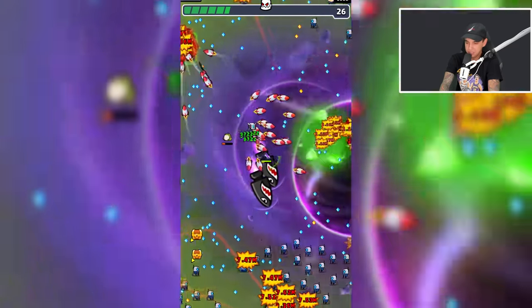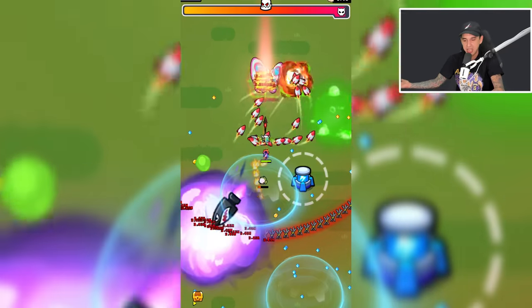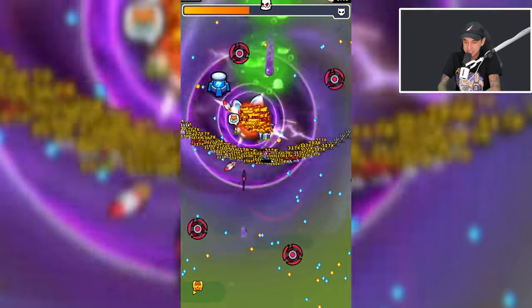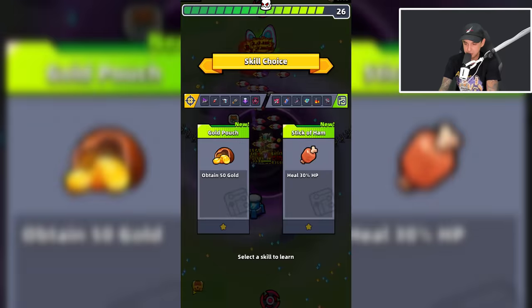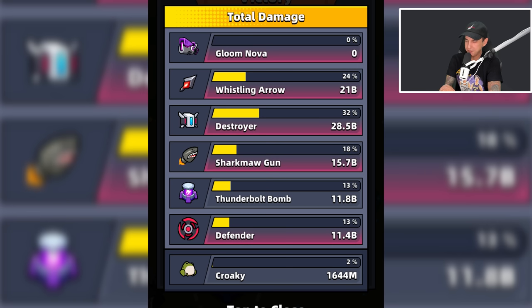There's nothing that can do anything against us. Here comes the final boss — let's just stand here AFK and kill it, no hands. Let's see if it can kill us. We died! And here's food — I'm eating at death. Check this out: 0% for the Gloom Nova weapon — it didn't even measure. That's how overpowered and broken it is.